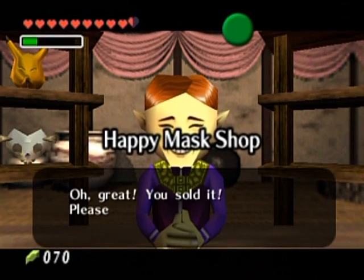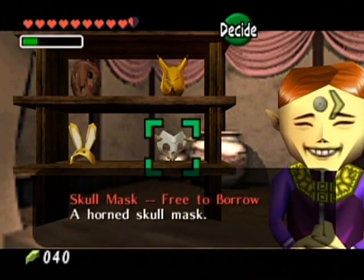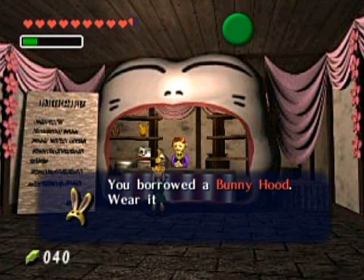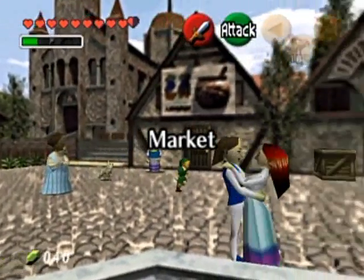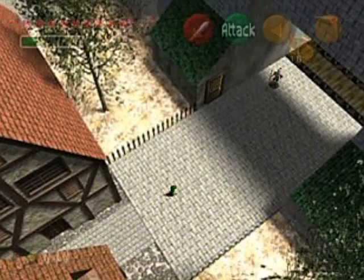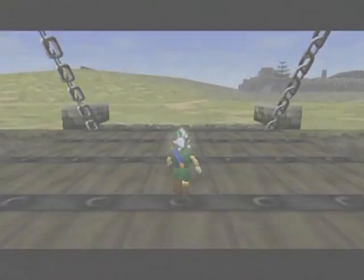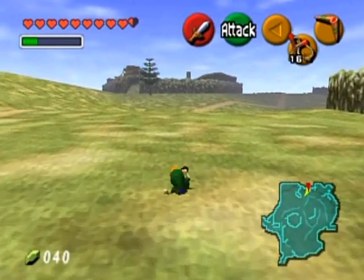Alright, here's your money back. The Bunny Hood — 50 rupees! The guy I'm giving this to will fill up our wallet to the maximum, so it's a good idea to use up as many rupees as possible. That's why I bought as many beans as I could in the last part. That's also why I pushed to get the Giant's Wallet early — so I can max it out at 500 rupees.